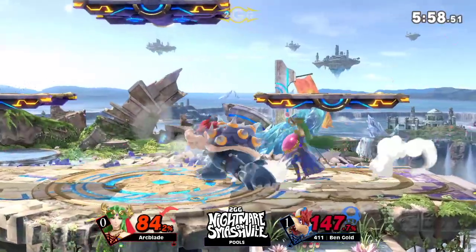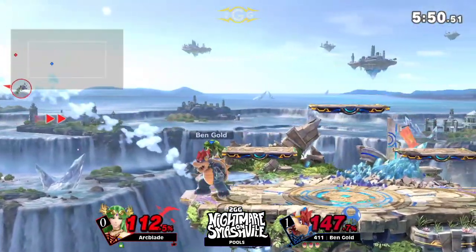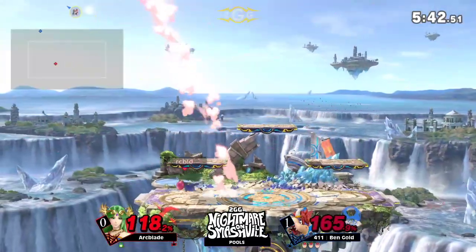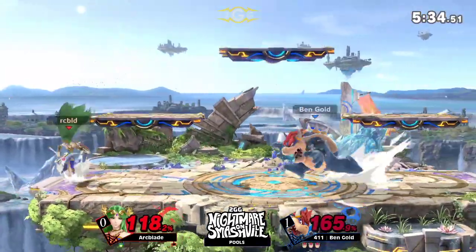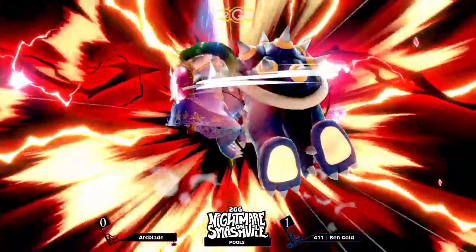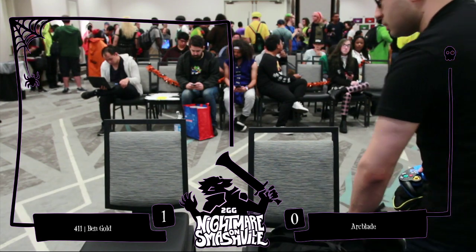Nice — using jab one here to try to get the grab. One more reverse up tilt. That's the PTSD for Arc Blade right now — that's how he got killed the last stock, the last match. Real PTSD here. Those parries Ben Gold hasn't been able to get against Arc Blade. Tough thing about Bowser, man — one of the heaviest characters in the game. So just really hard for Arc Blade. He can't even take the first stock off. He finally gets a little sigh of relief but it's a little too late. Empty hopping right there with your opponent in neutral, no opportunity of conditioning, no opportunity of getting an advantage — that'll get you punished. Ben Gold with a very bold up smash, kind of calls him out. Bowser gets that low profile where he's actually able to avoid that.